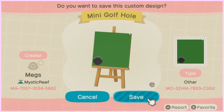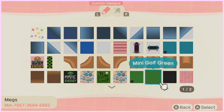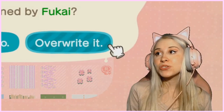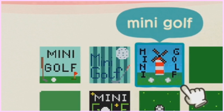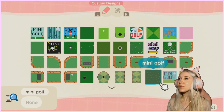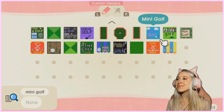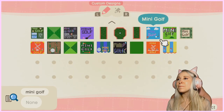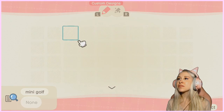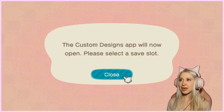Then you can go ahead and save it. And if you really want to, you could find yourself a sign — I'll show you that in just a second. So as you can see, there is a mini golf sign here, a mini golf sign here, and one here. I don't really know which one I want to go for, because they're all super cute. But I think I might go with this one for a sign.